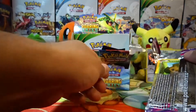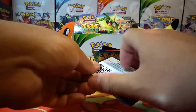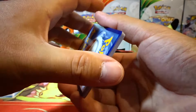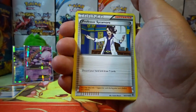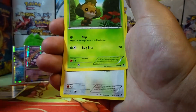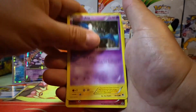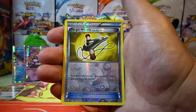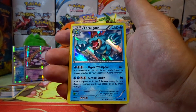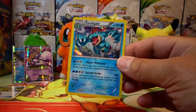Alright guys, we have a Fossil Researcher, a Raichu, Sail Fossil, Gulpin, Bellsprout, Scraggy, Cubchoo, Minun, Poliwag, reverse holo. And our rare is a Barbaracle non-holo. Here's Phantom Forces — and this pack is giving me a hard time. Alright guys, let's see what we have. We have a Professor Sycamore, Shauna, Battle Compressor, a Skiddo, Whismur, Zubat, Heloptile, Swirlix, a reverse holo Target Whistle. And our rare is a Feraligatr holo rare! Alright guys, we're able to finally pull a holo rare.